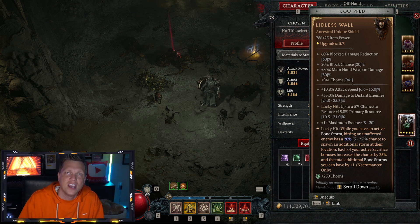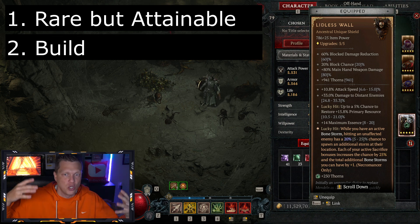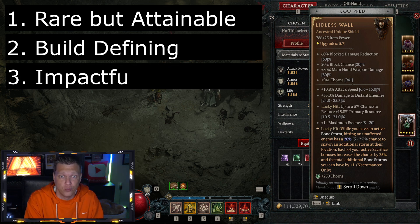This is what a Unique item should be. It should be attainable — I found one before level 80 while grinding and was rewarded with a cool Unique. It should be defining, do something cool, and bring a new play style to the game. It does that. And it should be impactful. It does that too. All three things you want in a Unique — really good design on the Lidless Wall.